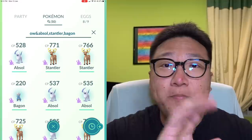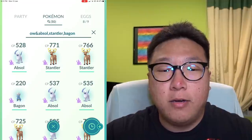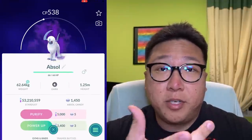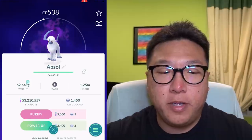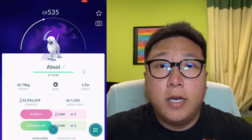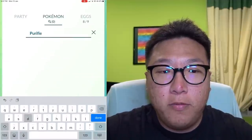So yes — 50 team rocket leaders done, and this is all I've gotten. I'm going to IV-check them now and let you guys know if anything is nice; otherwise I'll purify all of them. Quick check — I don't have any hundos. I think only one of them has a pretty nice IV for PVP, although Stantler for PVP isn't that good anyway. I'm going to start purifying all of them. Watch my stardust go down like mad. After 50 purifications, I'm finally done.